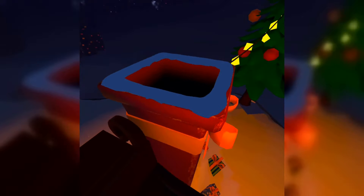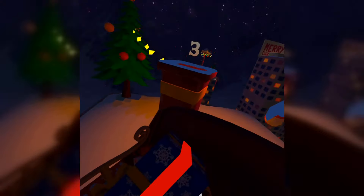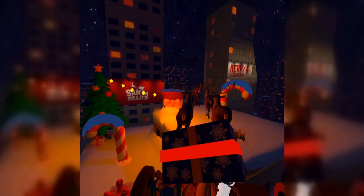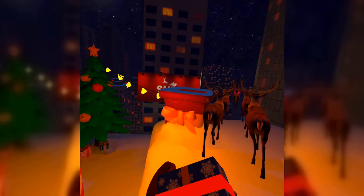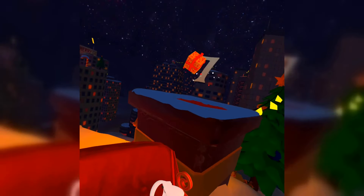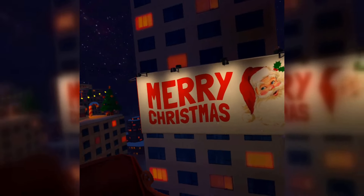All right, so this is how it starts — with our first chimney. Let's grab some gifts and throw them in. You've got two in that one, three in that one. It's not really timed by speed because you can't control how fast these reindeer are going, but it is based on how many gifts you get into all these chimneys. I think 31 was my score when I first tried this.